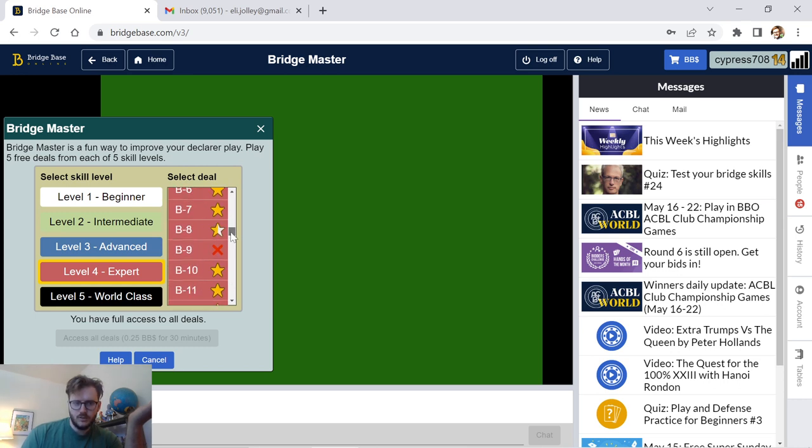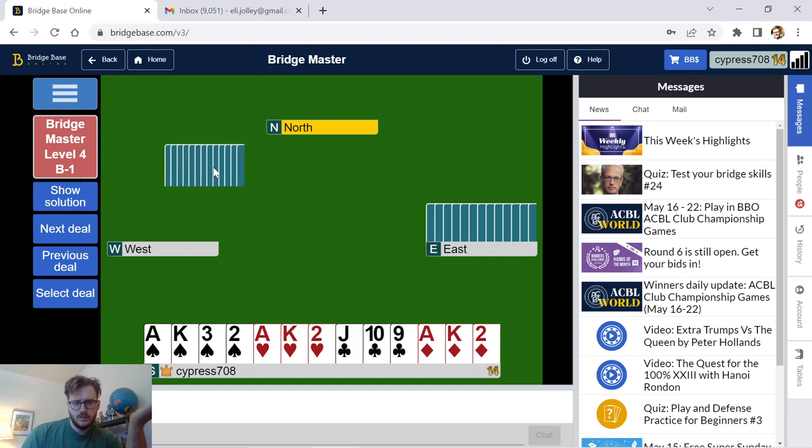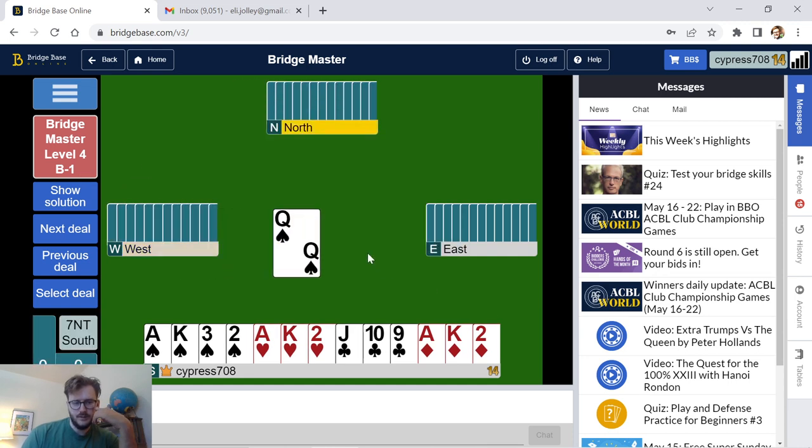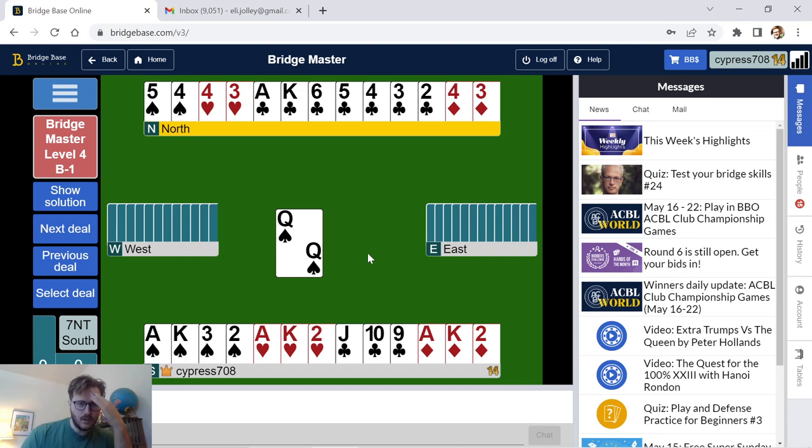Let's start in a set that I struggled with — these Bs don't look super great. Let's start from B1, expert level. I'm in seven no trump. So what's the problem in this seven no? I think I remember this one. Approach all these problems like you would a normal bridge problem. I've got eight top tricks. Of course, I'm going to use my clubs.